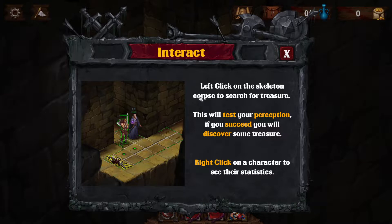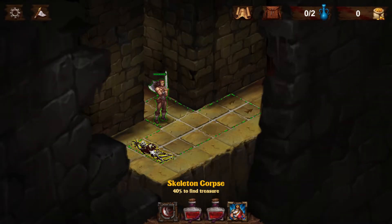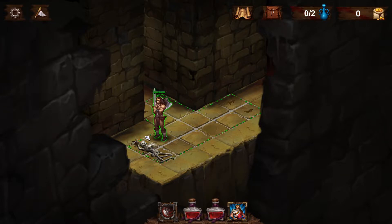Left-click on the skeleton corpse to search for treasure. This will test your perception. If you succeed, you will discover some treasure. Right-click on a character to see their statistics. Barbarian: a powerful character who can bring terror and death to all his enemies with the skill of his sword. Attack 3, type physical, range 1, 60% accuracy, 40% defense, movement 5, life 7 out of 7. Sanity 50%, courage 80%, and perception 40%. So if I click this, there's a 40% chance to find treasure. And we found nothing.